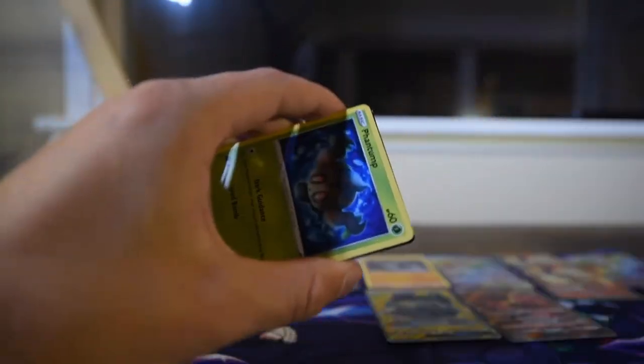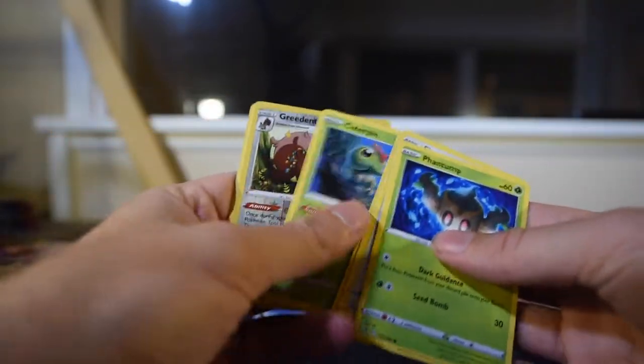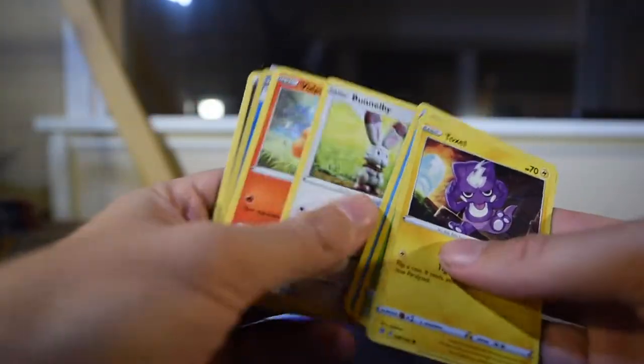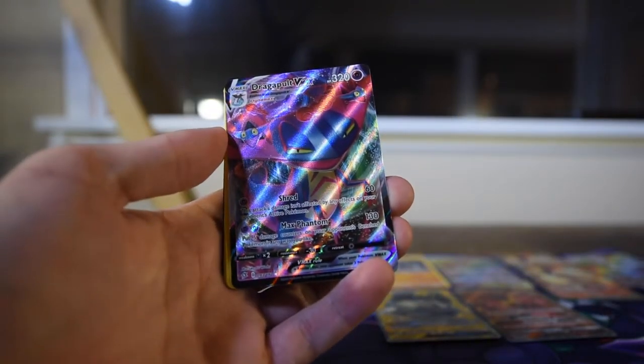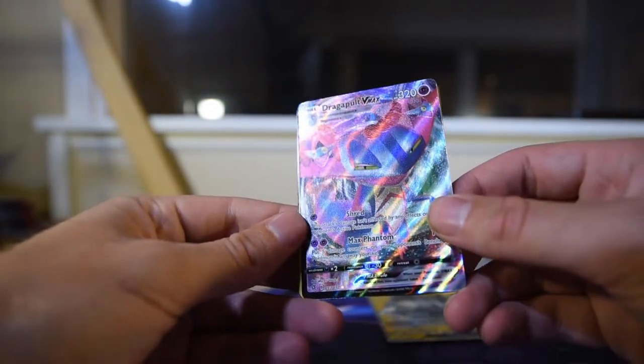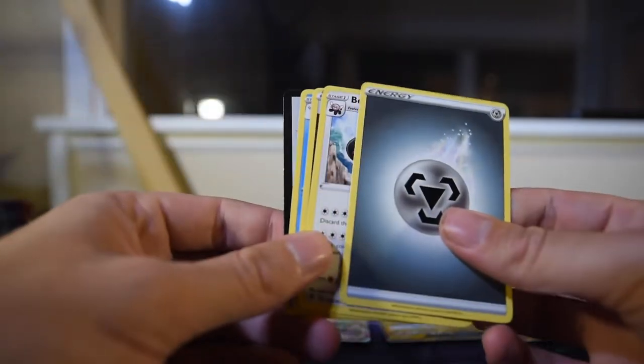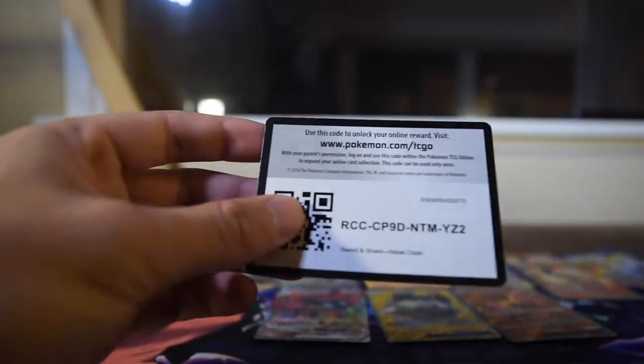Rebel Clash. I've had pretty decent luck with Rebel Clash so far. There's another code. Greedent and Unfezant — I take it all back. Snover, Barraskewda, Galarian Cursola, and there's the code. I have just a massive stack of bulk next to me right now. Dragapult VMAX — I don't know if I have this actually. Number 93 of 192. Hilarious Pokemon, pretty cool — I like it. And a VMAX pull — nice. I think that's our first VMAX, oh no — I guess that Cinderace was a VMAX, but still not bad.